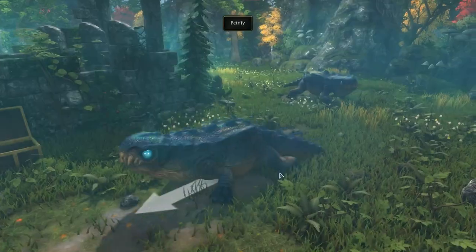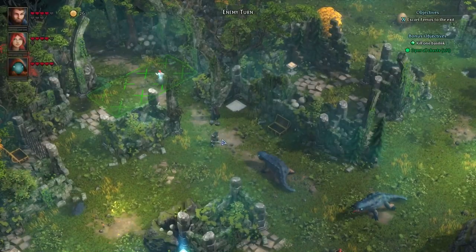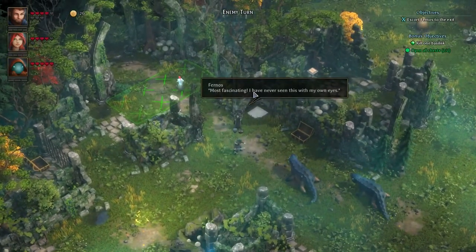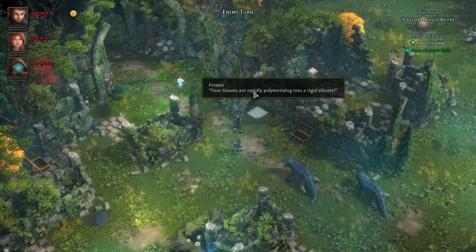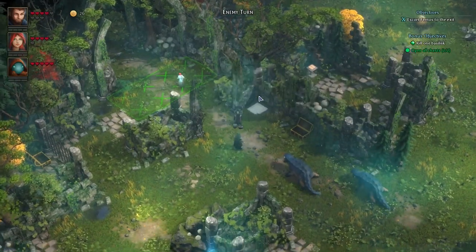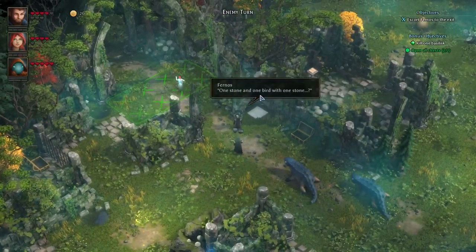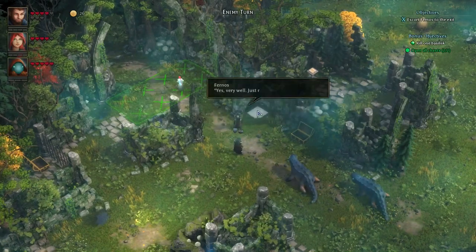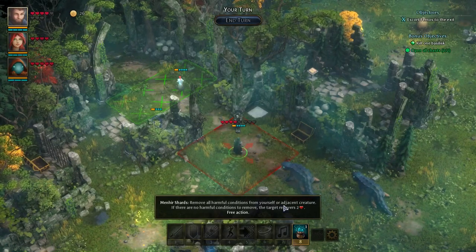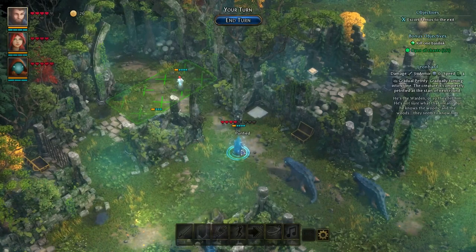We're going to let the basilisk petrify our main warrior. The important thing is the basilisk cannot petrify Furnos — they have to petrify one of your people. This starts a dialogue and you'll get an item you can use to stop the petrifying. We use that this turn — it removes all harmful conditions on him, so he gets rid of the petrifying effect, which is important.